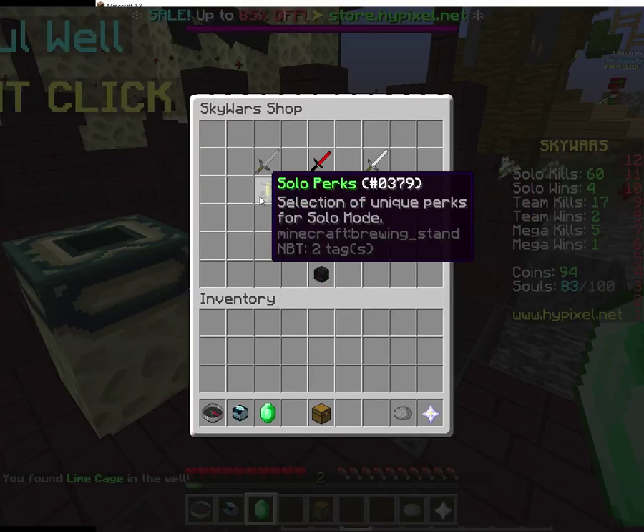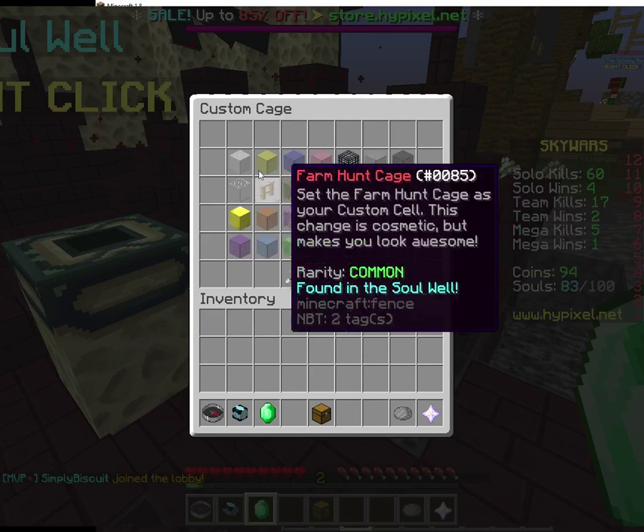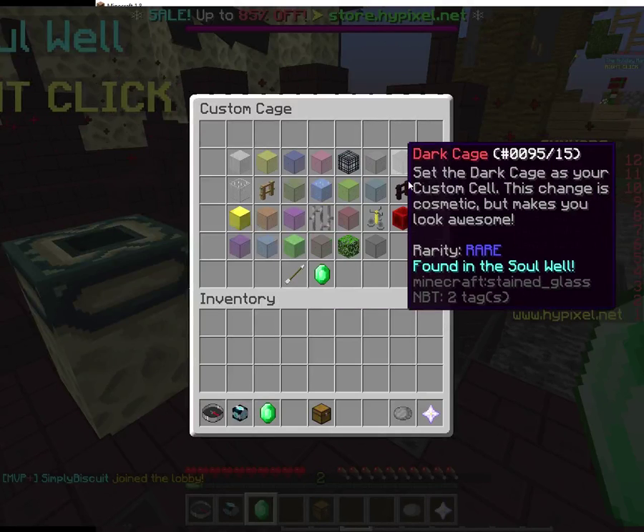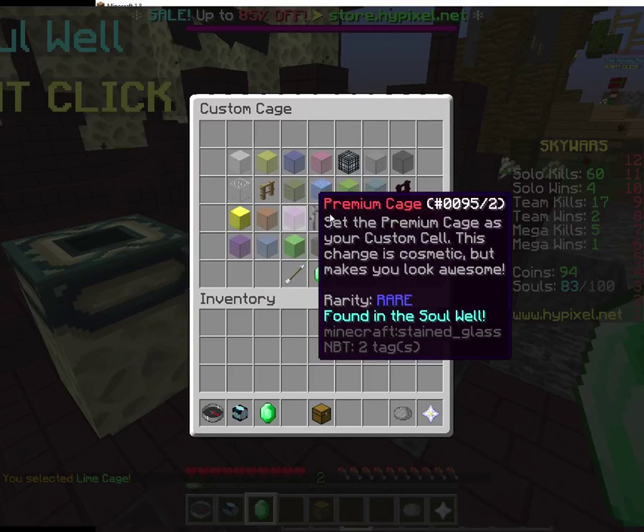Where do we go? Solo. How do we put it in? Custom cage. Wait, we have cloud cage apparently. We have lime cage now, I'm going to put that on. We have glass cage, wow.